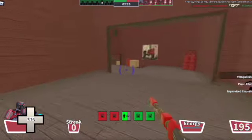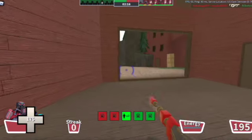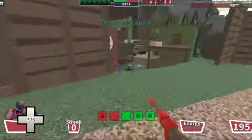For the Gestinator, your airblast deletes projectiles instead of actually reflecting them, so you can't get those awesome mini-crits.